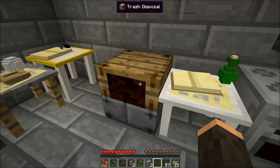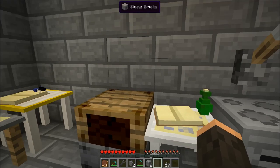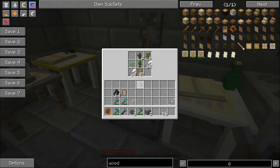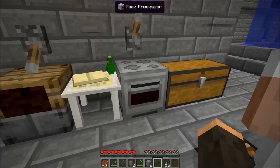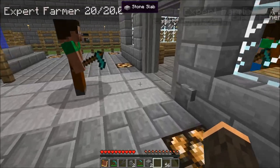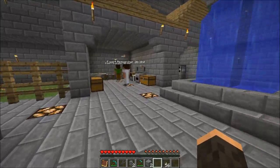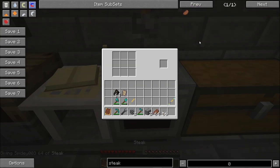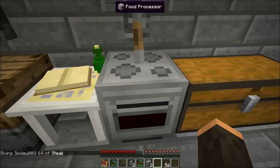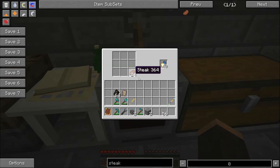This is a trash can. If I want to get rid of some junk, I can just throw the stuff in here and it will slowly get rid of it if I apply a redstone signal. You can use any food you want, but I suggest converting your food to normal rations — food rations restore one hunger and two upkeep value. If you put steak in there and turn on the redstone signal, it will convert those to food rations.